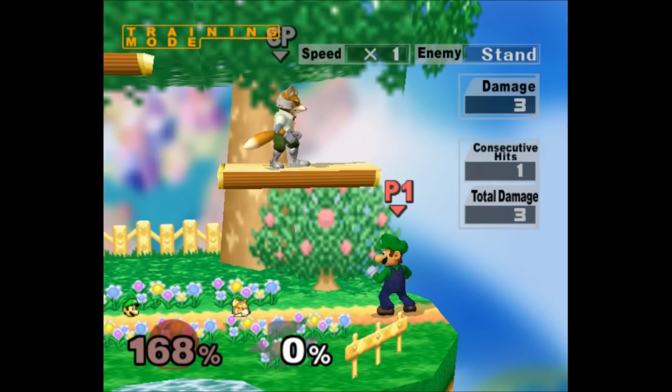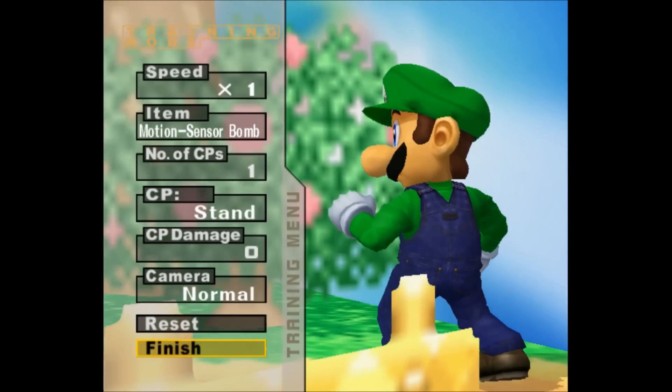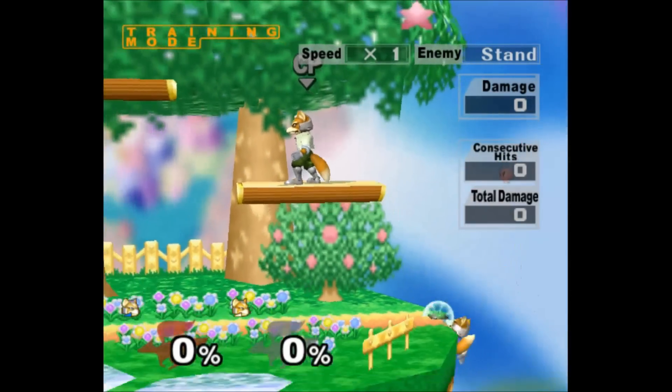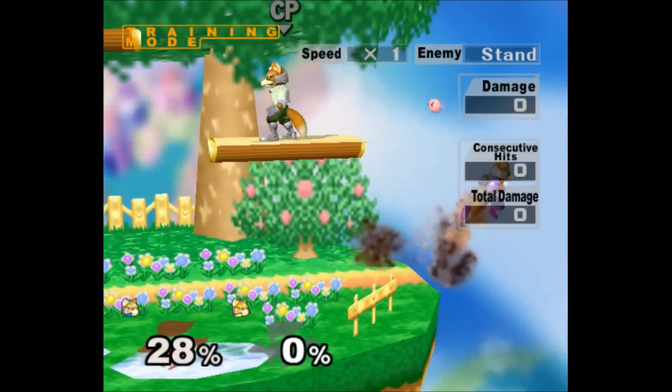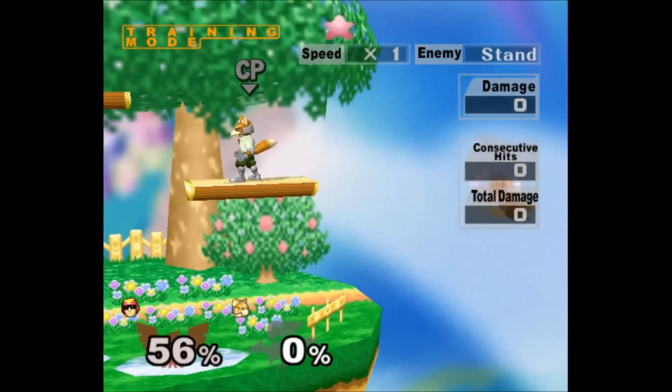You can also wall tech to slow fall to a recovery that looks like it'll sweet spot, but actually just barely puts you on stage. After a wall jump tech, you can go for recovery mixups if your character has them, such as Fox PSI B timing, Fox Up B angles, or Falcon drift in or out.